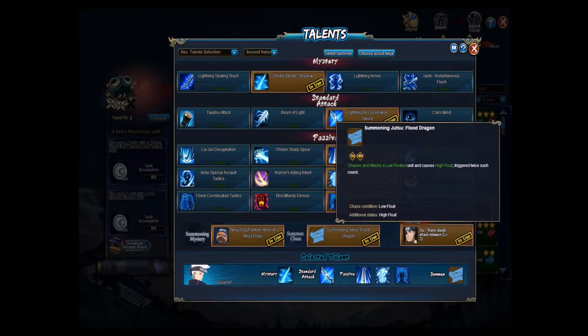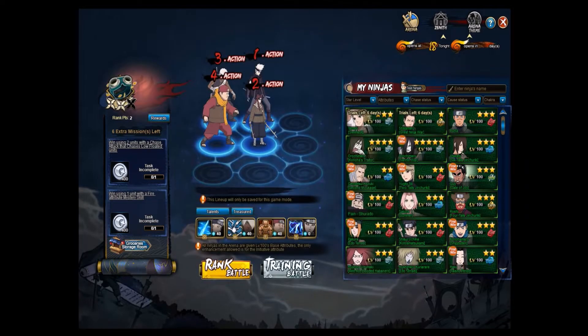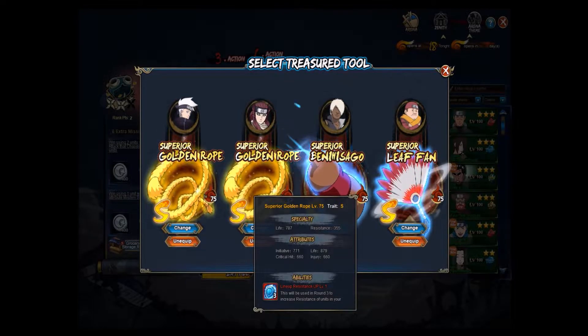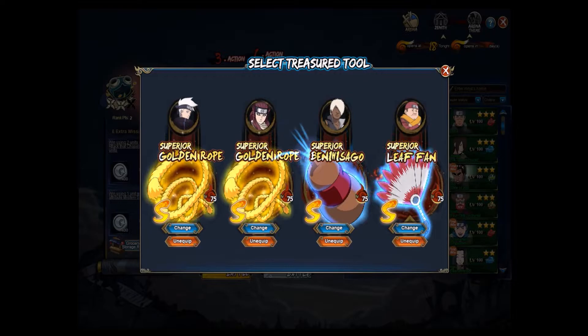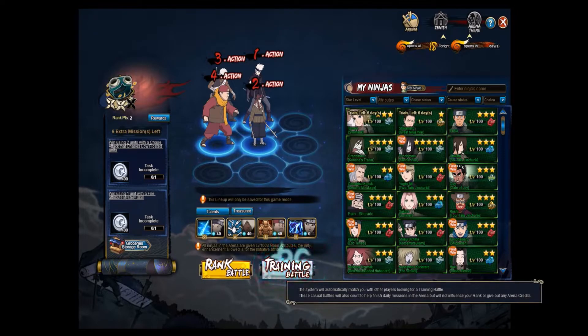And then Flood Dragon and the Ninja Dog. I also have the ropes to increase the initiative of the Lightning Main and Aminori, because they need high initiative. They need to be able to go first before my opponent gets to act.